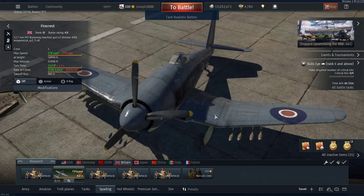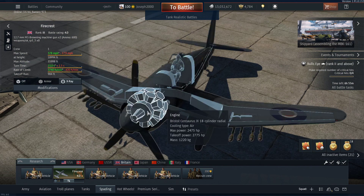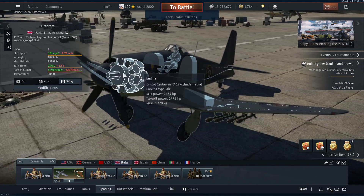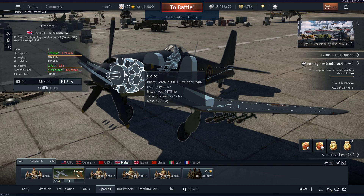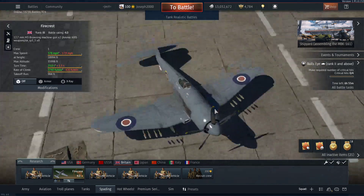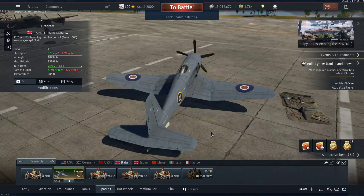The guns, as I said, run out really quickly and just don't work that well. They do some damage, I will say that, but they're just not that great. The engine itself is 2,775 horsepower, and this thing's bigger than the P-47 from what I could work out. And yet even the P-47 flies better, even with a full payload.